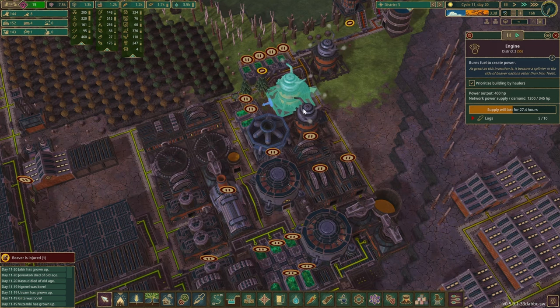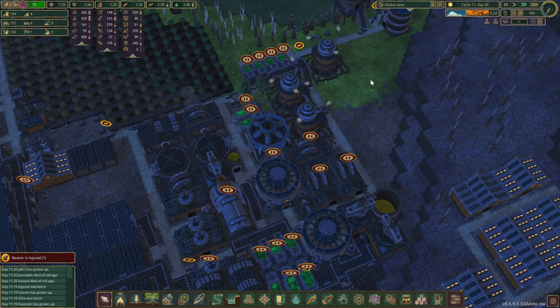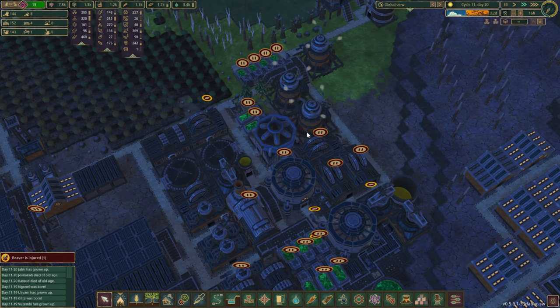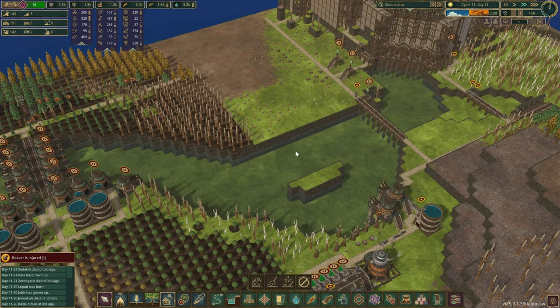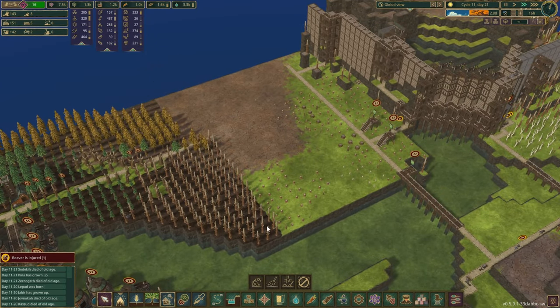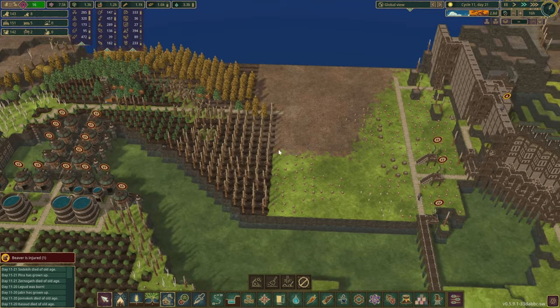How is our power doing right now? 1,200 supply, demand is 200, but that's because it's nighttime. I think things are pretty good. We should skip the night and then have a look at what to do next. Our next project should probably be to try and finish off this area here as well. It looks very unnatural how it's kind of been cut clean over here.